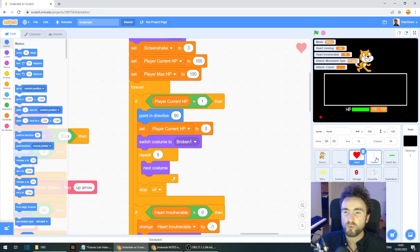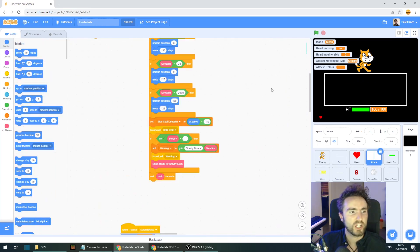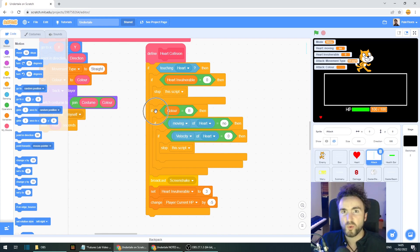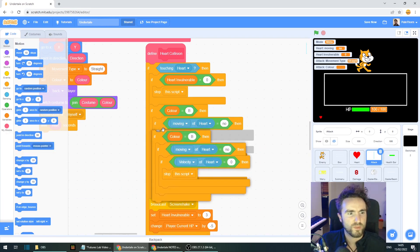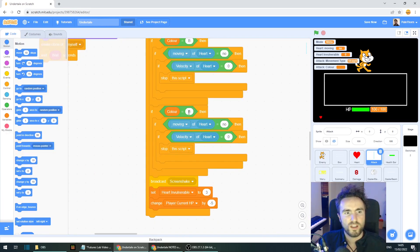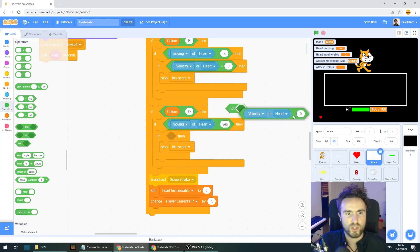Let's head into the attack sprite and put some code into our define heart collision. This is the code for our blue attacks. Let's copy it and see what changes we need to make for our orange attacks. We're going to change the B to an O for orange. We could say: if moving of heart equals yes and velocity of heart is not zero, stop this script.